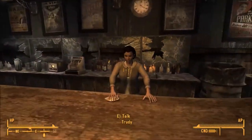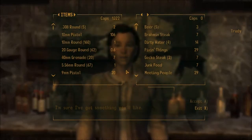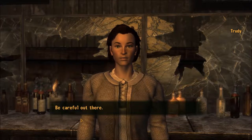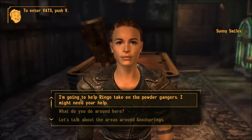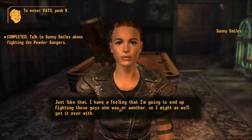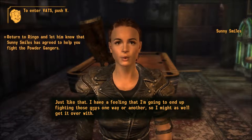Let's talk to Trudy. Do you want to help? I have a feeling that I'm going to end up fighting those guys one way or another, so I might as well get it over with. Joe Cobb talks about leaving us alone if we hand over Ringo, but I know his type — he and his friends will come after the town eventually.